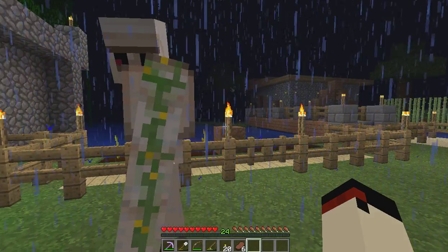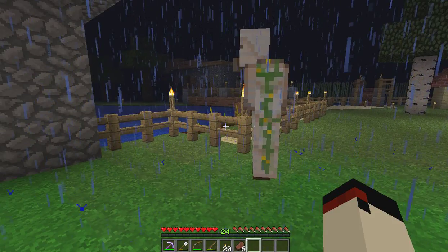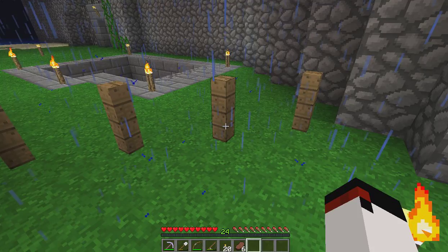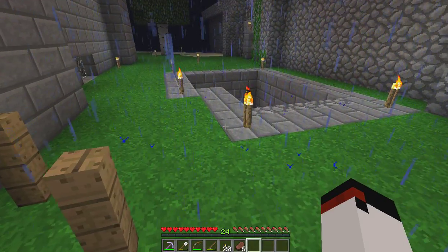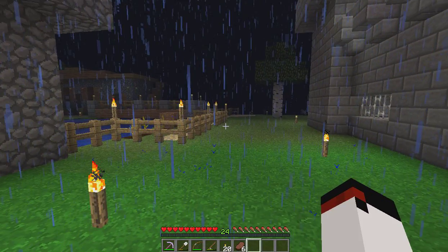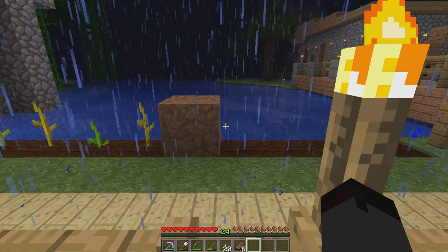Apparently Cody has not told me, but he has made an iron golem to protect our place. He's had a pretty clever idea here where we can walk through, but since he's like two blocks wide, he can't. Nice going, Cody, you smart bastard. And he looks like he started to mellify.